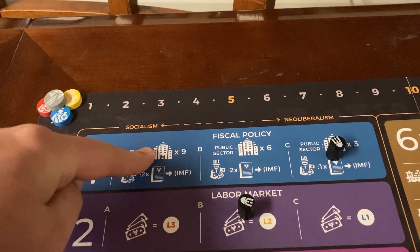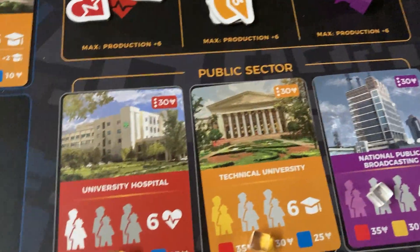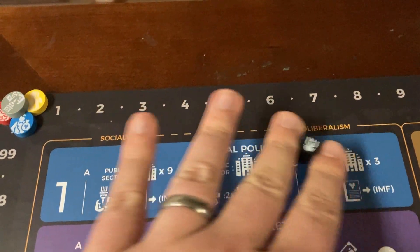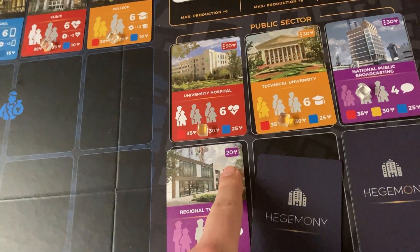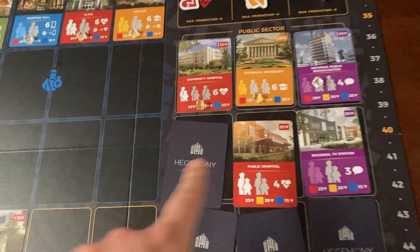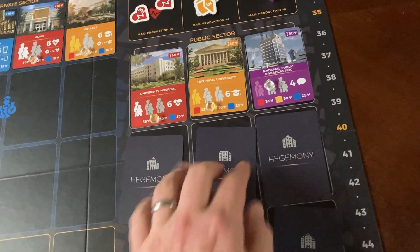The top section shows the number of companies that the state has under each policy. When we start the game, we start at C and the state has three companies to start. They have six more that they could potentially get as the game goes on. In a two-player or three-player game, if you were to move this policy to B, you would flip the next three cards and the state would have to pay for those companies — $20, $40, $60 for those three. In a four-player game, the state gets to choose three of the six companies and decide which ones to unveil and pay for.